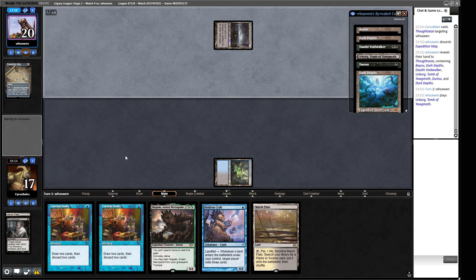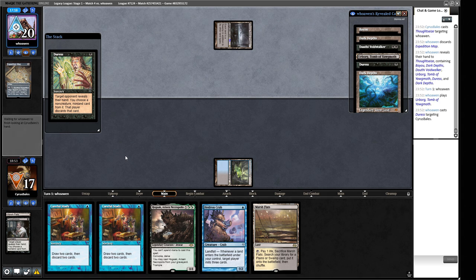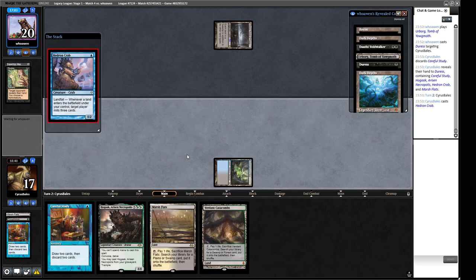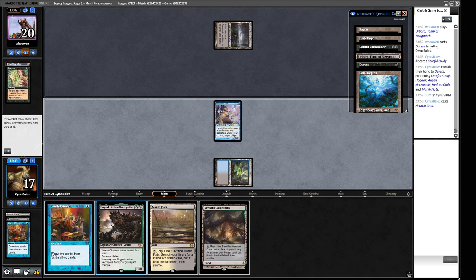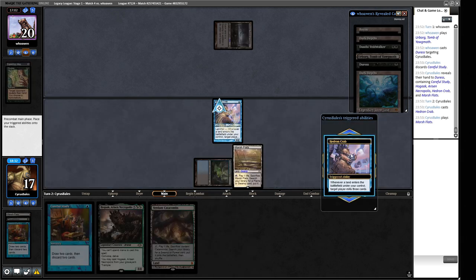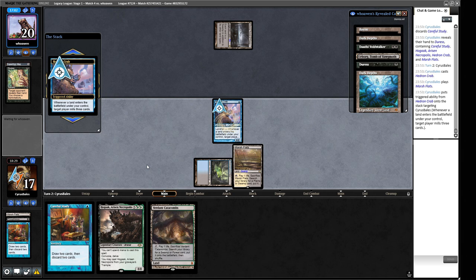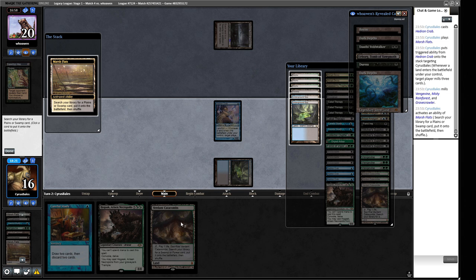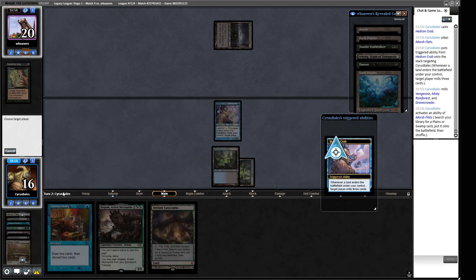We'll play the Urborg in case they draw the Vampire Hex Mage next turn. Pretty easy Duress — we have two of the same thing, that's the only thing they can take. So we're going to cast this Stitcher's Supplier — this lets us see six cards for a Cabal Therapy. Yeah, this is the best way to try and find a Cabal Therapy. We could try to find a Thoughtseize but that's not really going to help our game plan at the same time. Milled three — that wasn't it. Let's crack this and get an Underground Sea so we can cast this Careful Study.